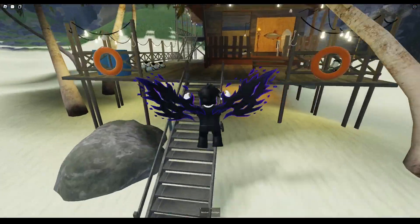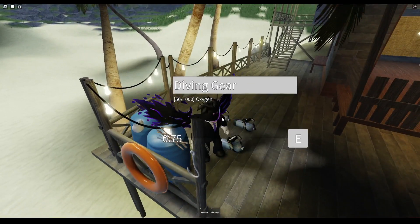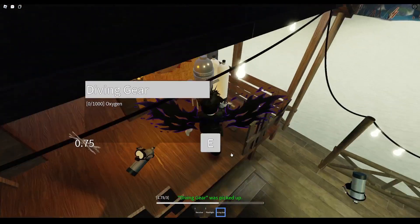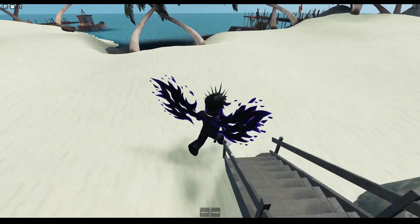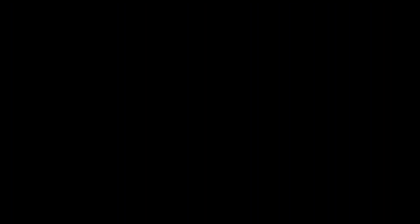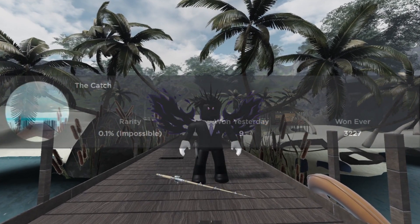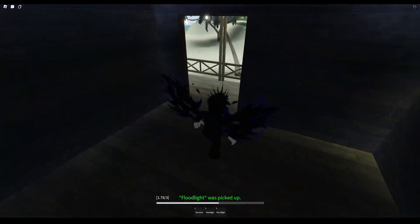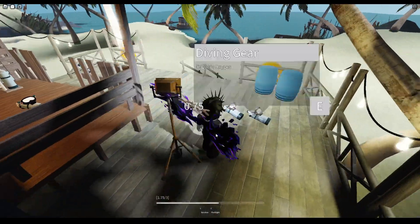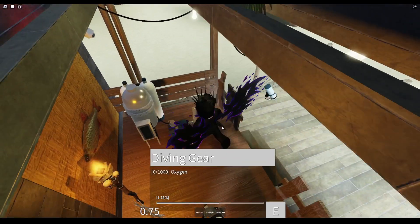Now you'll want to fill the oxygen tank for diving. Simply grab one of the many diving gear lines laying around and place it in the machine by touching it. While you are waiting for that to finish, you can head over to the docks. I also normally check the dock house for any climbing gear. After you're done doing that, the oxygen tank should be full, so head back to the machine and take the diving gear off.